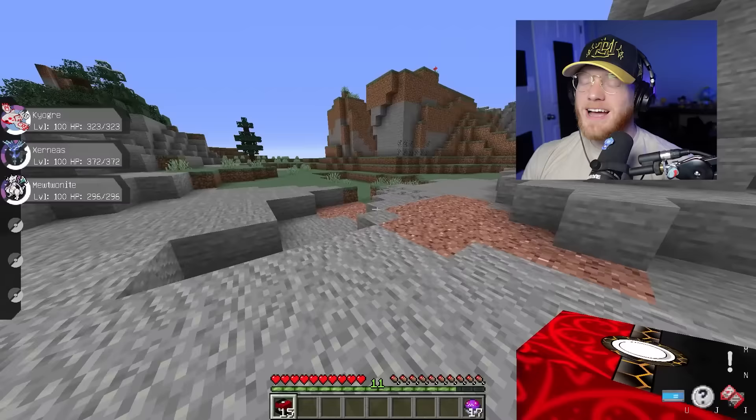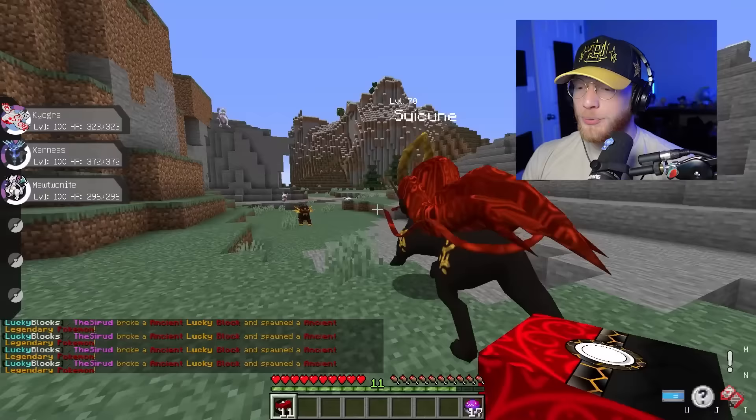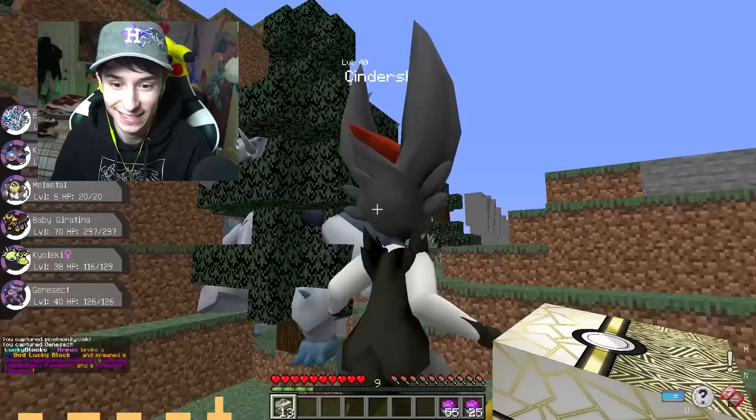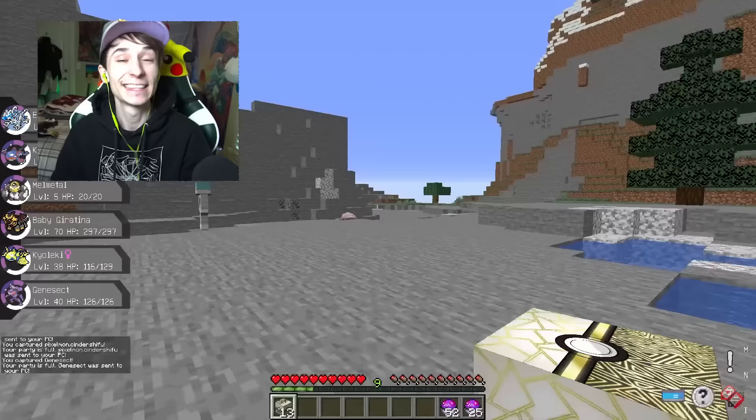Genesect, come here. My team is absolutely insane so far. I don't know what Arpus' team is looking like, but surely it's nowhere near as strong as mine. I should probably start catching these Pokemon. So far we have Kyogre, Xerneas, and the Fusion Mewtwo Knight. I really hope we get some more baby Pokemon. We get a Shiny Genesect, a Cinderace Urshifu, and an Agrizard inside of a tree. These God Lucky Blocks came at a great time.